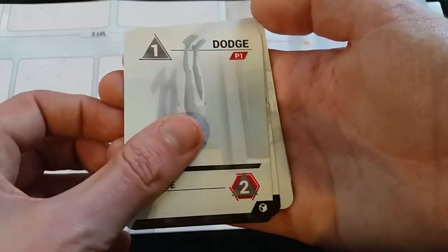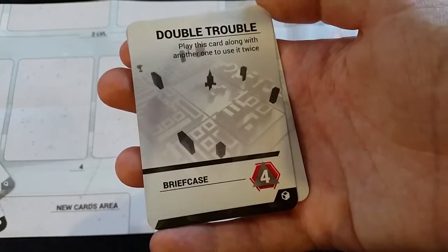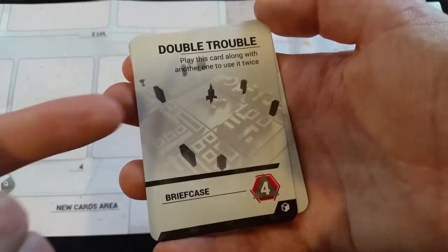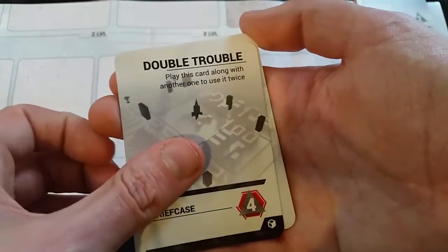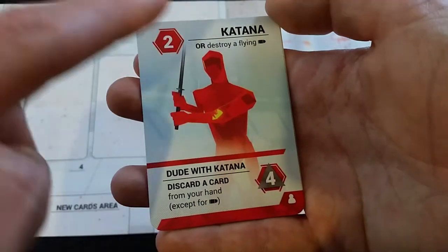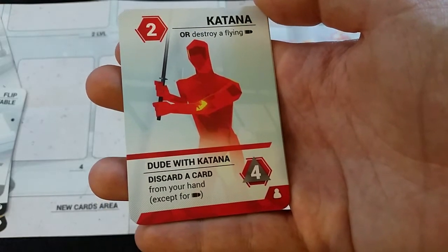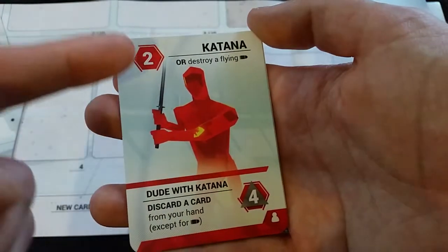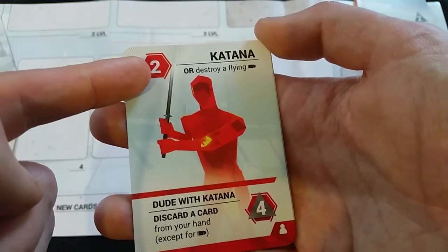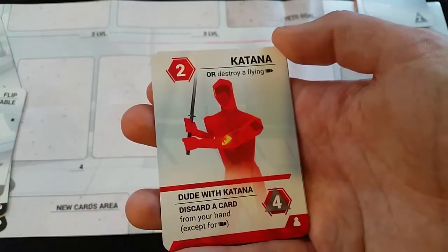The dodge card and the briefcase have no ability in the line. However, if you play the briefcase during the using cards phase it allows you to use another card twice. The katana dude, when in the line during the obstacle ability phase, makes you discard a card from your hand except a bullet. But if it's in your hand, you can use it either as a normal attack or to destroy a bullet in the line — a very useful card.